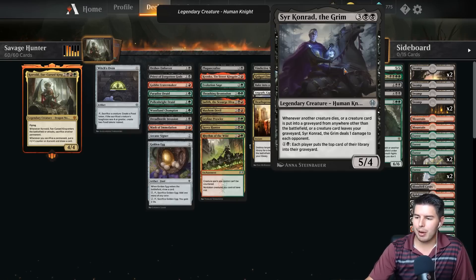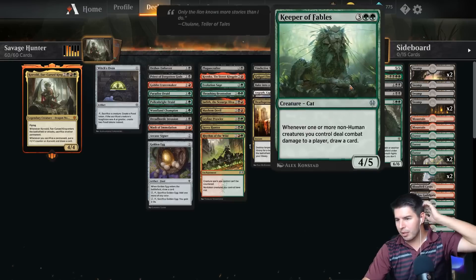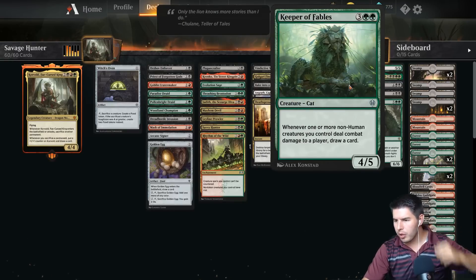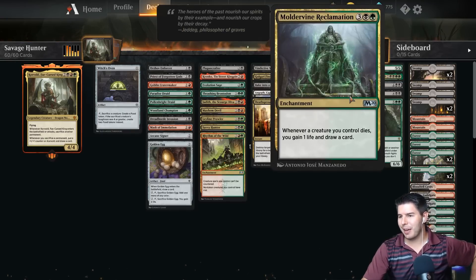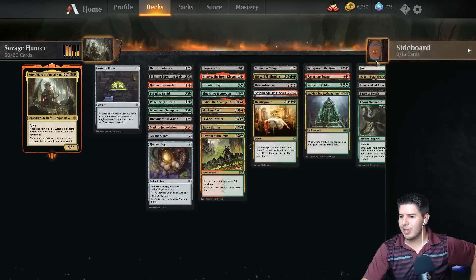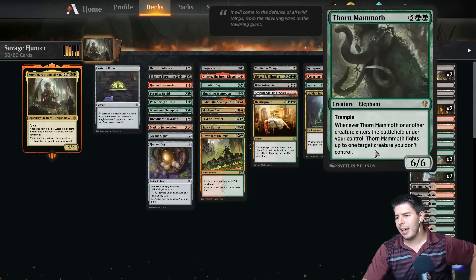And then each player puts the top card of their library into the graveyard and creates up to treasure tokens. Keeper of Fables — whenever one or more non-human creatures you control deal combat damage to a player, draw a card. So a cat — we might have to do cats again sometime. Moldervine Reclamation is good. Aces of Blood — each player sacrifices three creatures, you create three food tokens.